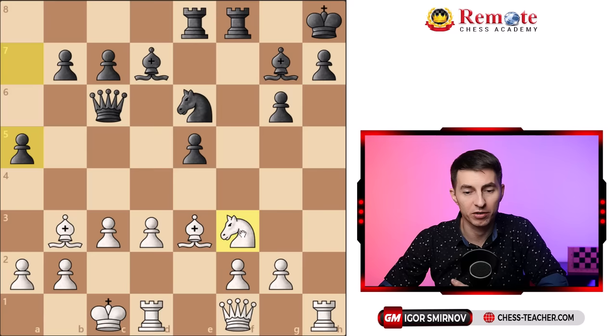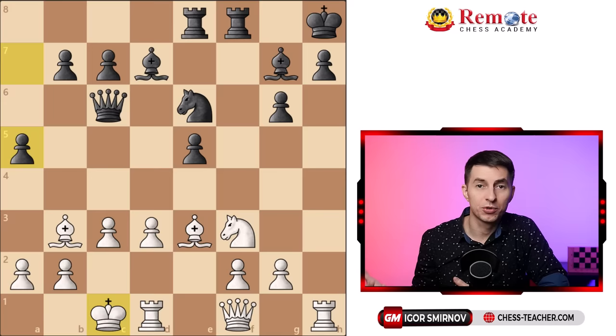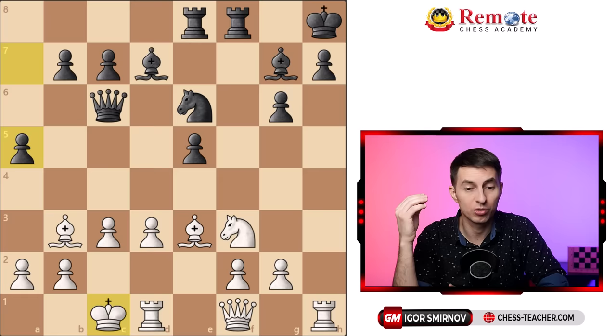Or maybe white wants to stack heavy pieces along the h-file and attack here. Or maybe just move his own king to safety to b1, or to strike in the center somehow. So there's a bunch of options and it seems really complicated to pick the right one. However, Steinitz followed his own theory and proved that this position is easily winning for white if you just know the right way of thinking.